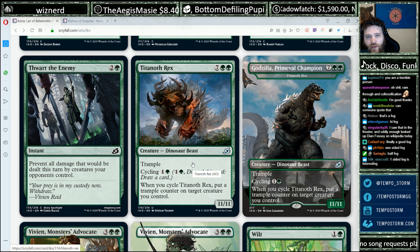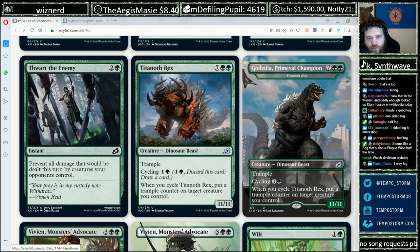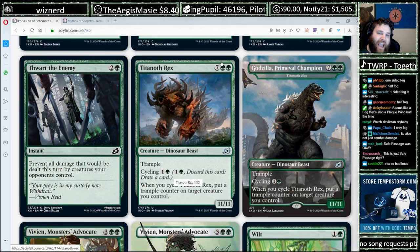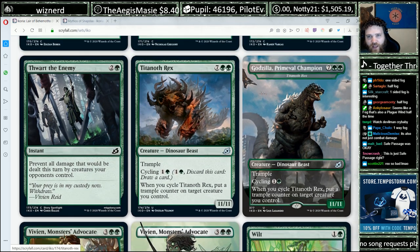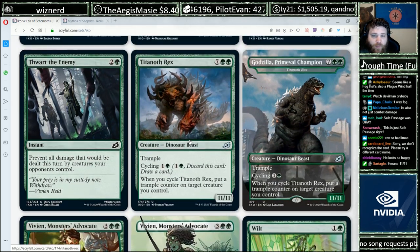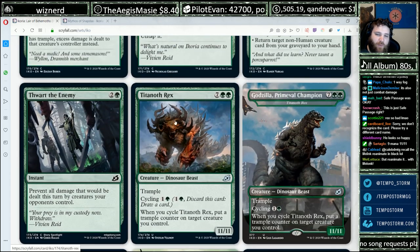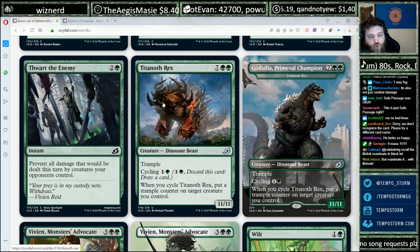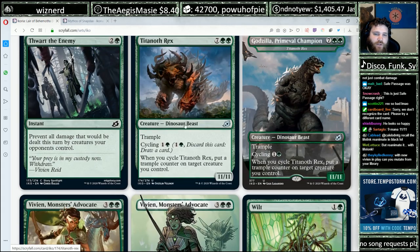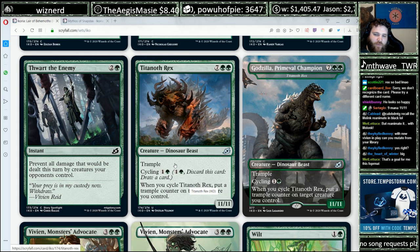Titanoth Rex — seven green green, trample, cycling. When you cycle it, put a trample counter on target creature you control. This is the green version of the permanent-value cycling chain — two mana to cycle is not bad, but casting it is a little more expensive. On the plus side, for nine mana you do get an 11/11 trampler, and it's very hard to lose after untapping with an 11/11 trampler. There's also lifelink reanimation in black at uncommon, so you can get it into your graveyard by cycling and then reanimate — that's going to happen fairly often.